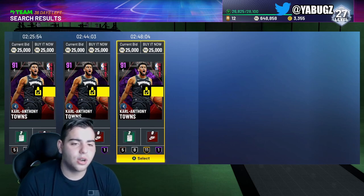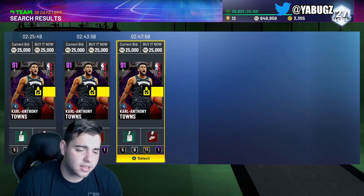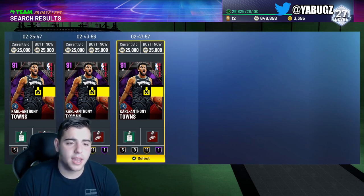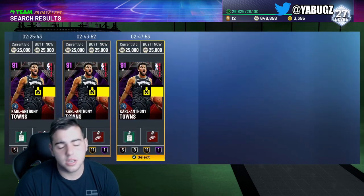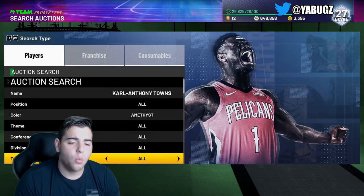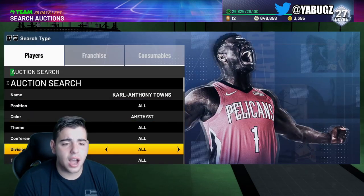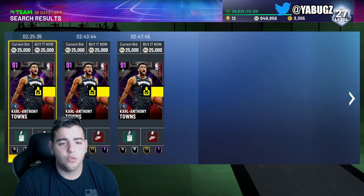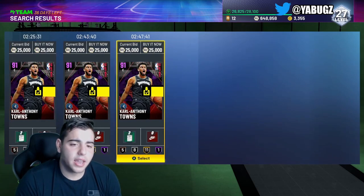This is what happened with LeBron and Greg Odin — people thought he was 17k so they were sitting on that filter, knowing he wasn't actually 17k but was 40k. That's the glitch explained. If you can take advantage of it you can make millions of MT very easily. I'm going to try it tomorrow with the big auction house coming. I'm level 27 and in a very good position for Blake Griffin.